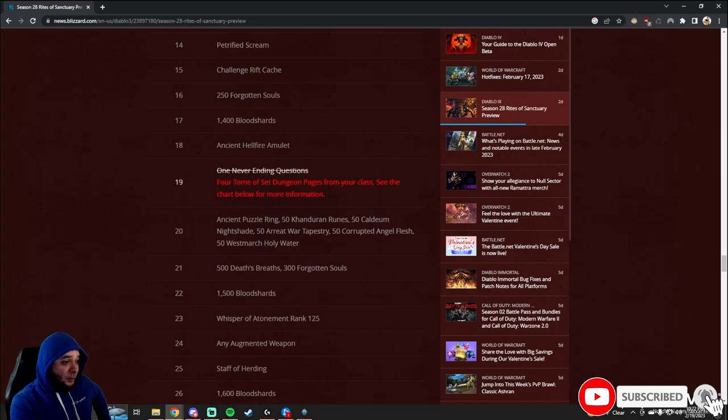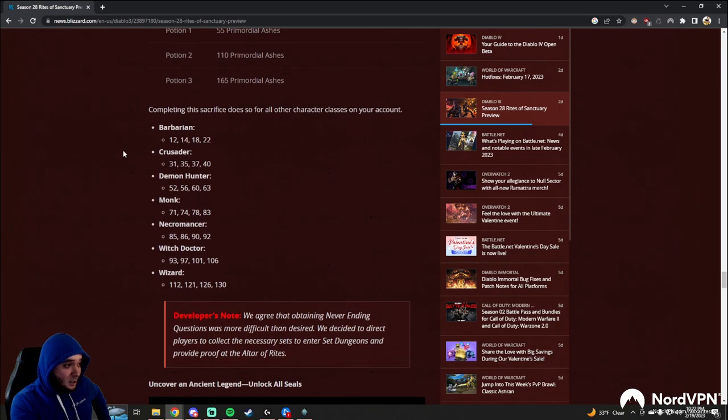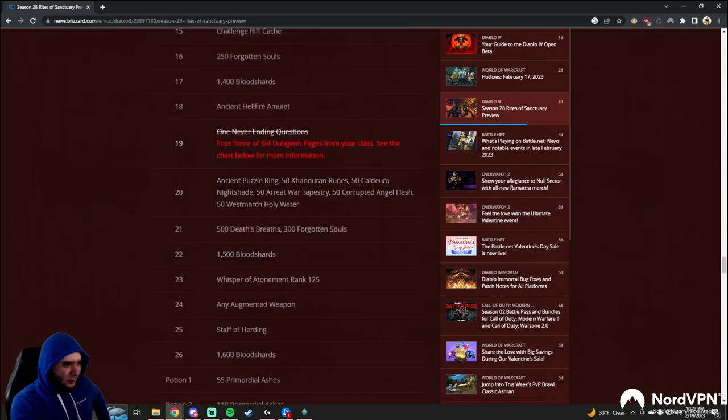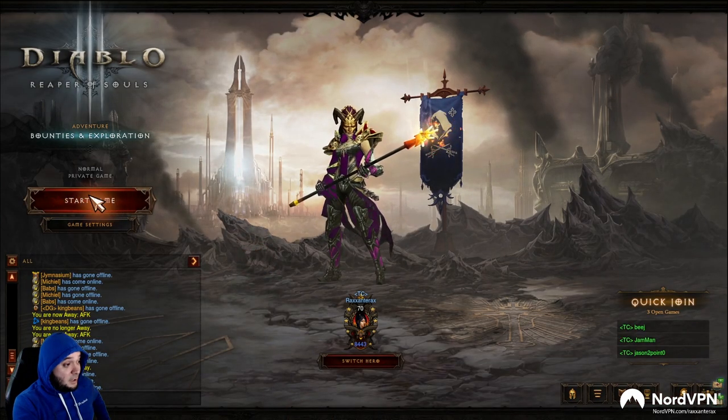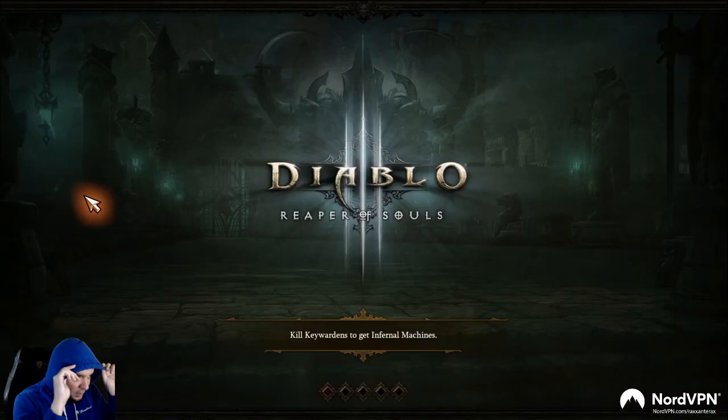Now we have to get four tomes of set dungeon pages from your class — see the chart below for more information. It gives us this chart with weird numbers which means absolutely nothing to me. You might think, now I have to do four tomes of set dungeon pages, what the heck is that and how hard is that? Well, I have fantastic news for you — it's literally nothing, and I'll show you exactly how to do it right now. You can breathe a huge sigh of relief at how easy this is.